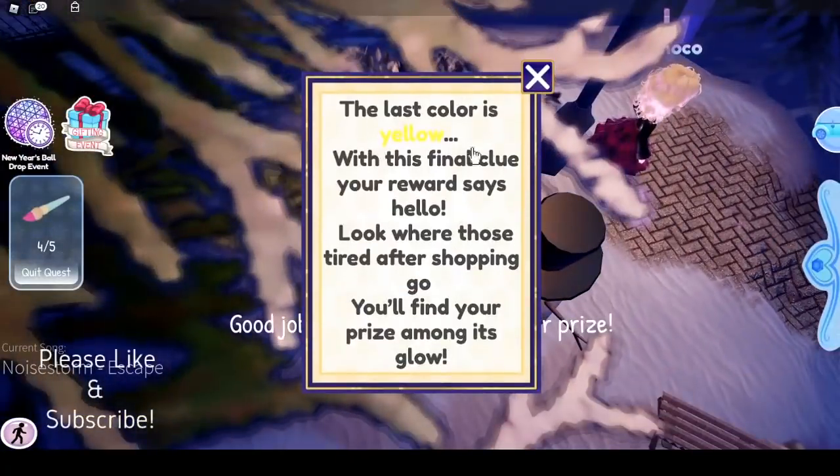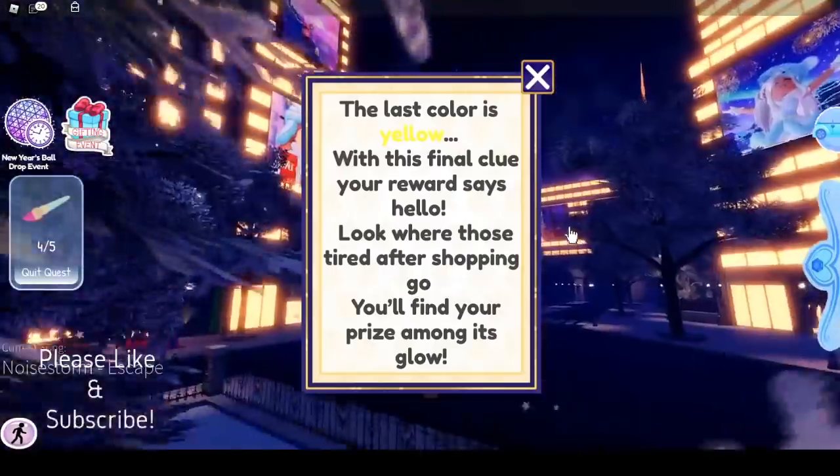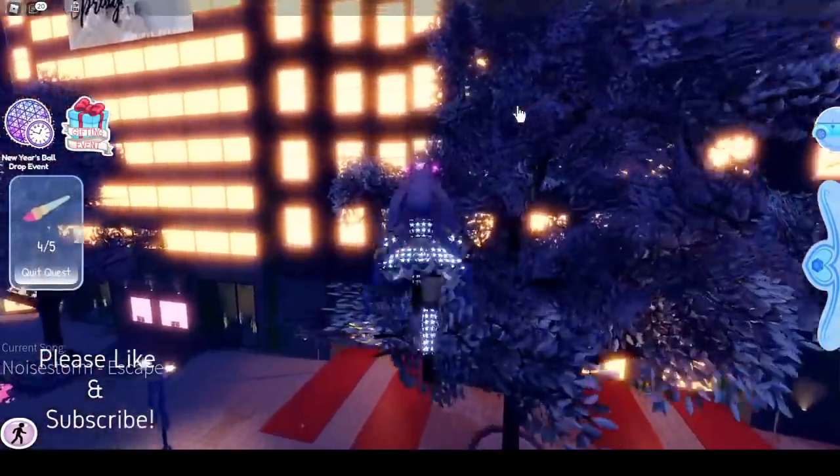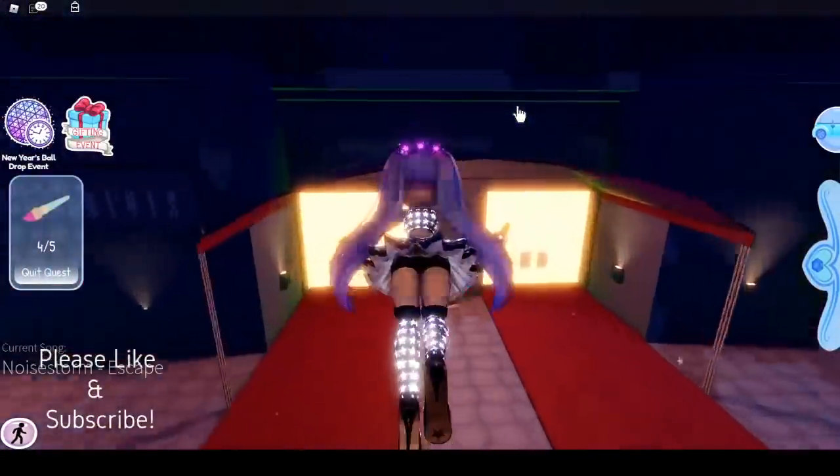The last color is yellow. 'With this final clue your reward says hello — look where those tired shoppers go, you'll find your prize among its glow.' Now we have to go find a building. Oh, never mind, it's right here — I'm still blind.